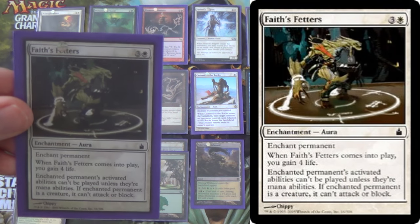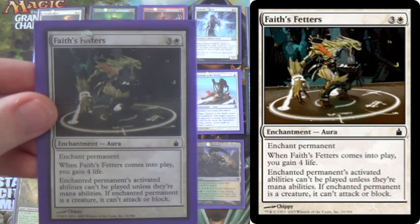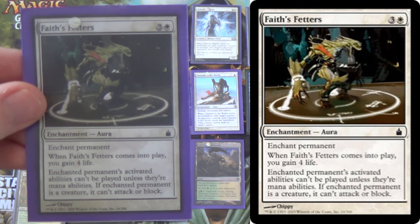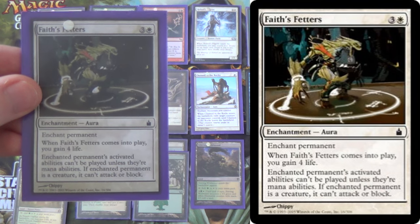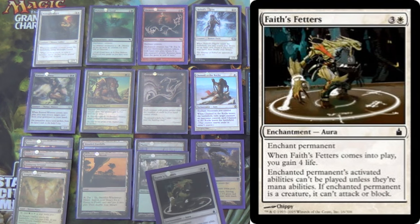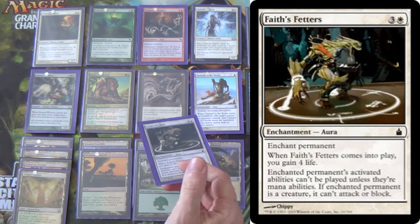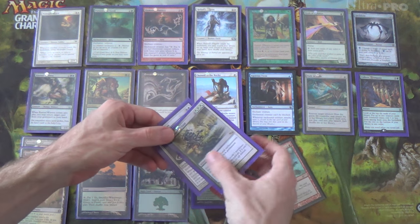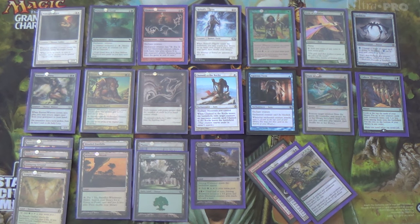We have a 1-of Faith's Fetters. What is this draft common doing here? Well, it gains 4 life, it's an aura so it can be found with Heliod's Pilgrim, and it enchants any permanent. The enchanted permanent's activated abilities can't be played unless they're mana abilities, and if it's a creature it can't attack or block. This hits creatures, planeswalkers, and lands — for example, a Stirring Wildwood can no longer become a creature. It's tutorable utility removal. There are some matches, like Control, where I'd want to bring that in.